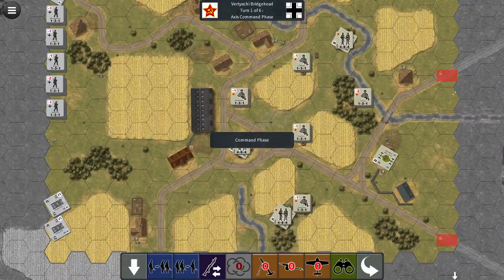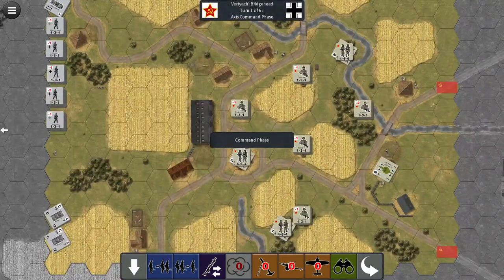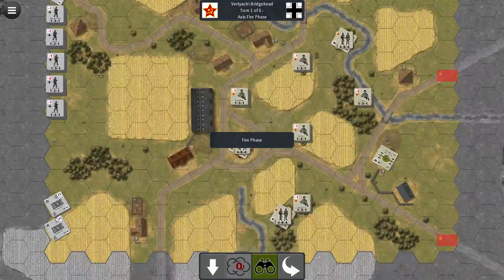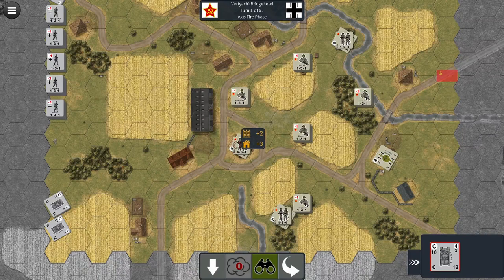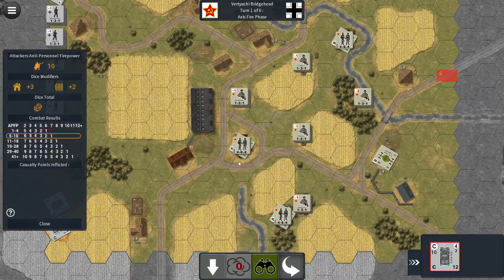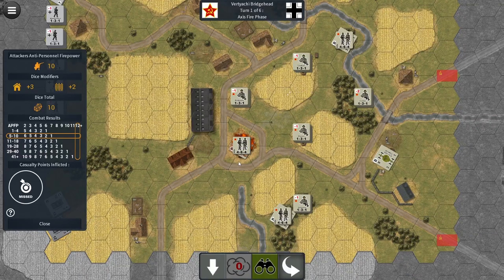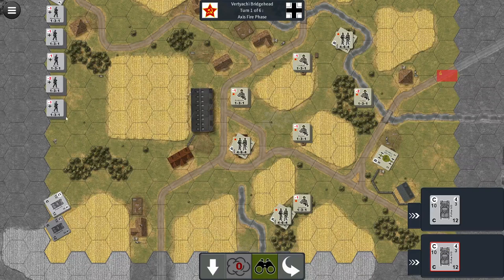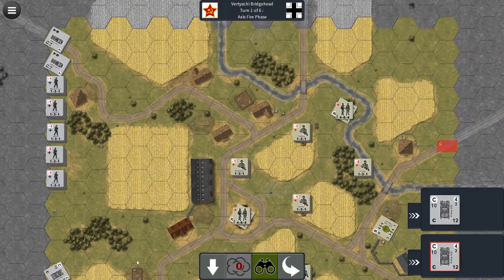Alright, here we go. There are two victory hexes that I can see. Here's the Germans. Let's just see — this looks different from what I played earlier today. Can you fire? Yes, you can. Let's try it — oh, I get to pick. Yeah, we definitely want that. And we missed. I need to fix this sound issue — it blows my ears out when I use earbuds. Okay, we can't move yet, so as far as firing goes, I think that's going to be it.